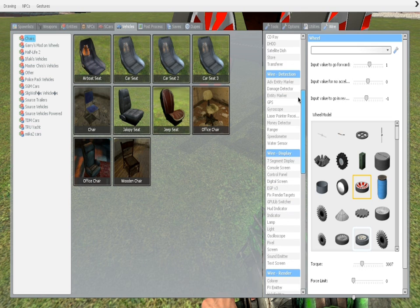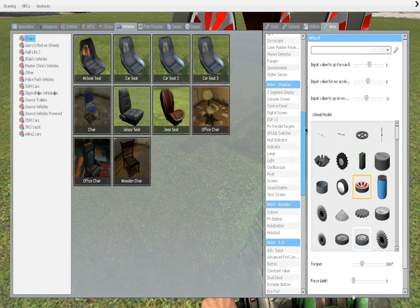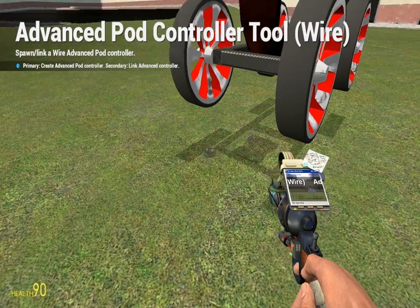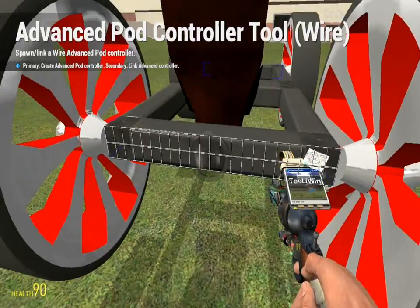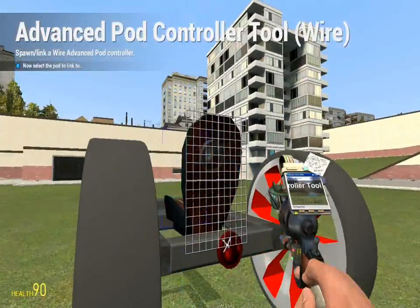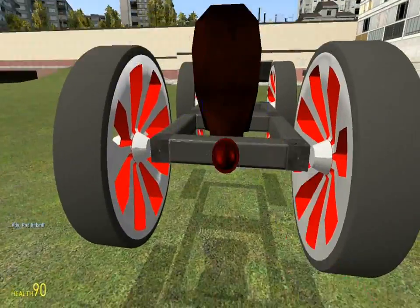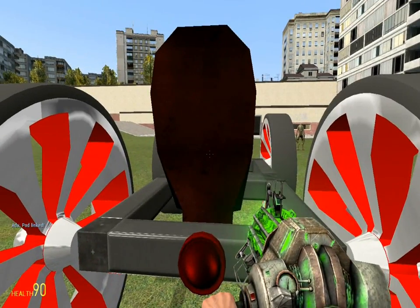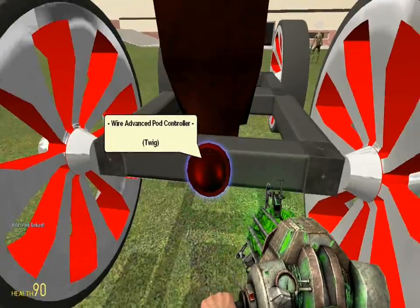You want to get the Advanced Pod Controller under Wire — I think it's the O key. Put it on there, right-click, right-click. What I did right there is I right-clicked this and then I right-clicked that, and then that linked it.